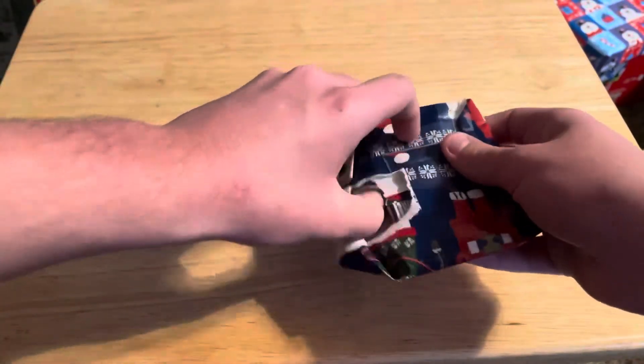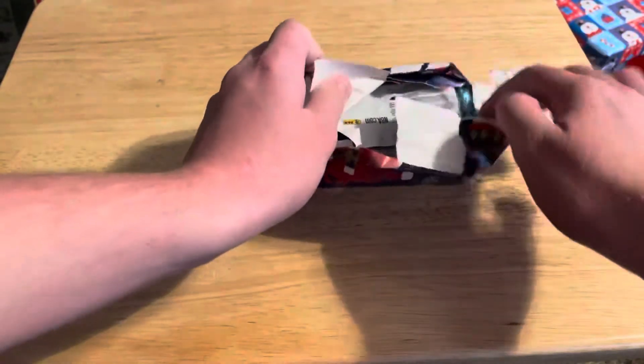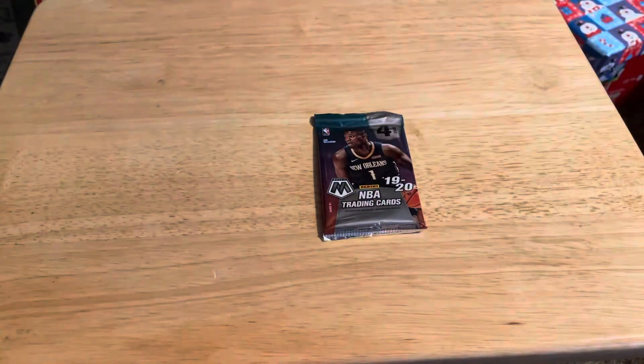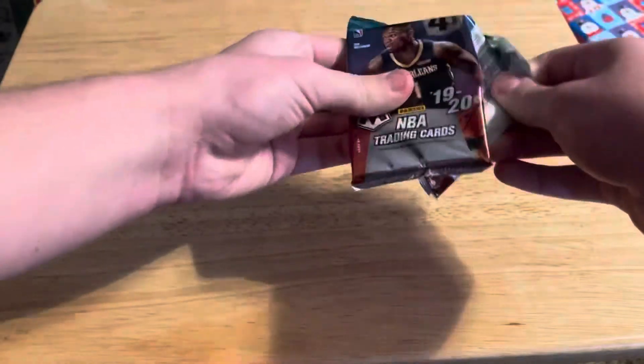But yeah, let's see what we got here. It looks like we have a Mosaic — another Mosaic blaster pack, that's exactly what we have right here. Four cards, so we got a chance to pull some autos because that's where they come from, but normally it's inserts and parallels or something. But last time we didn't get a rookie, so it'll be alright to get a rookie out of this.